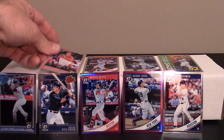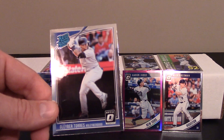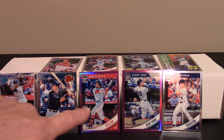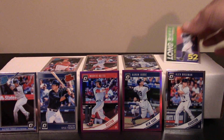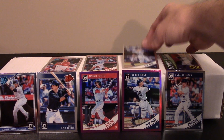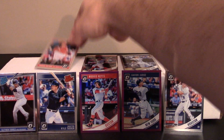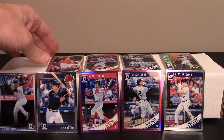Man, I cleaned up! Did really well with this. Going back through them: Gleyber Torres rated rookie card, Kyle Tucker rated prospect card, Mookie Betts in the purple parallel, Aaron Judge in the purple, Alex Bregman — those are sweet cards. The Judge 52 homers long ball card, Aaron Judge right there, my guy Mookie in his regular issue, and finally the Otani. That was a really, really good couple of packs.